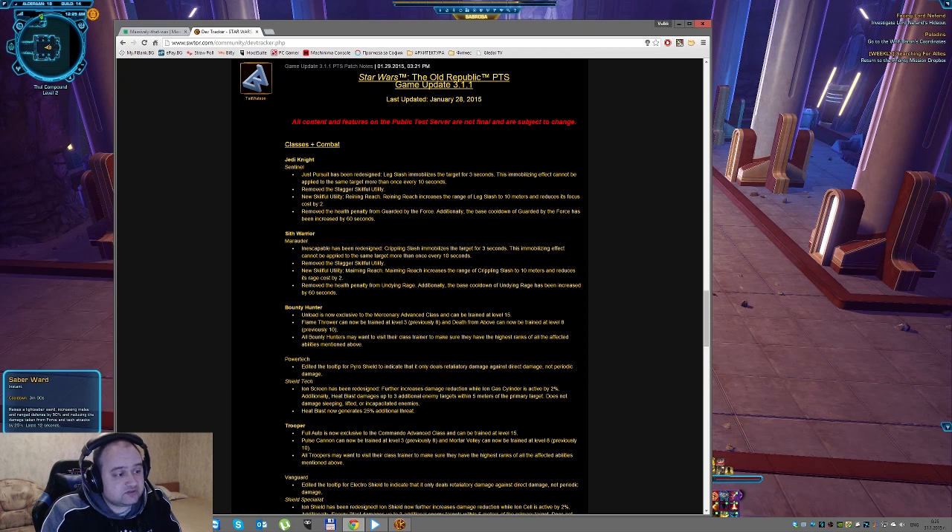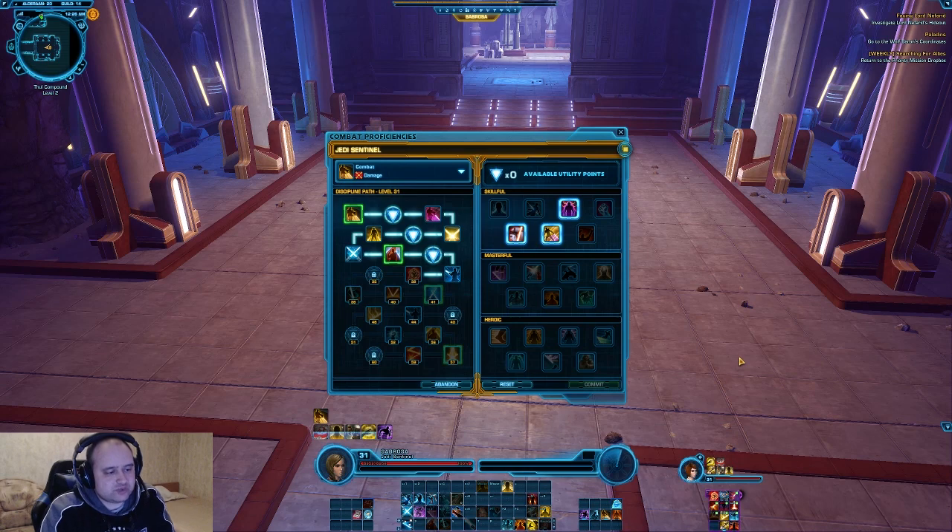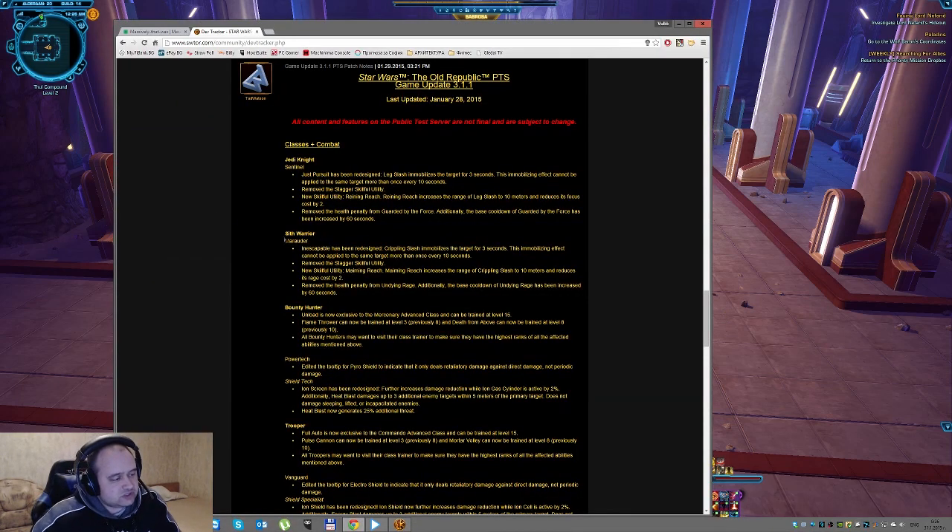They're removing the health penalty for Guarded by the Force. Another awesome PVP change — yet again, totally useless for PVE, except maybe in 1% of fights where you can save a boss kill or something. The base cooldown of Guarded by the Force has been increased by 60 seconds, which should make it 3 minutes. A quick check — I don't have it on this character, but I can tell you it's 2 minutes right now without any perks or buffs. These changes are the same for the Marauder, with different names of course.